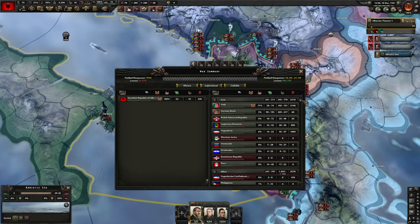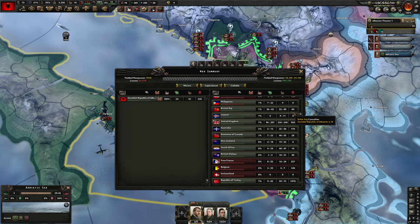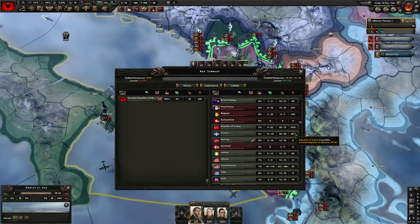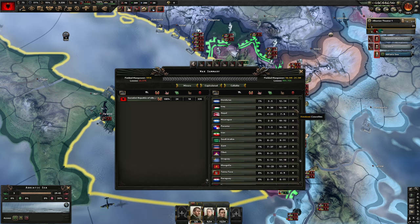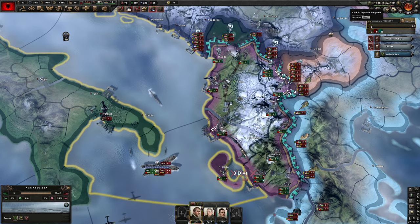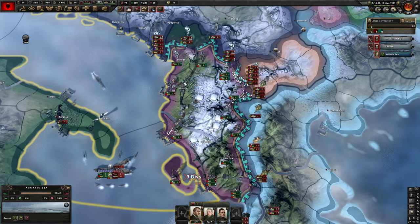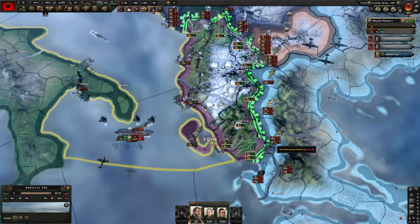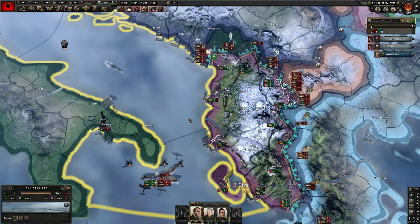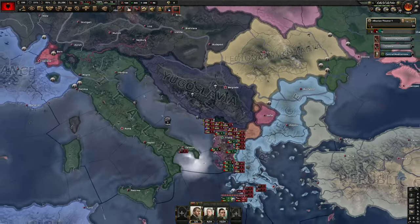Looking at the breakdown — we did quite a bit to Italy, Yugoslavia, Romania, and really anyone trying to attack us is just getting destroyed. Turkey's little invasion force got wrecked, and Greece too — we're absolutely destroying them right now. I'll probably go until 1943 or 44 depending on whether I can actually push. If they doom-stack the border I'll end it sooner, but if I can push I'll play longer.